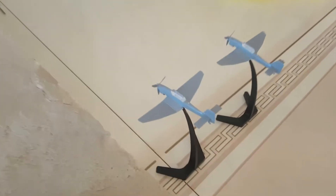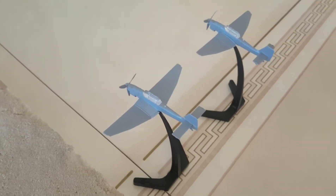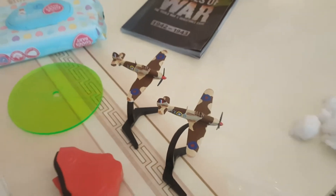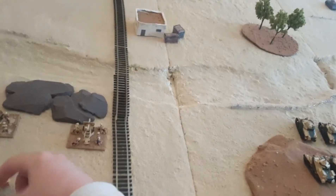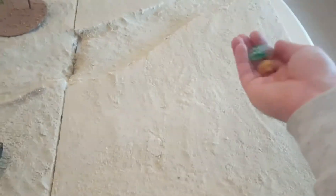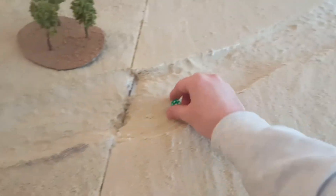In this game the Germans have two Stukas for bombardment, which could really hurt. On the British side we've got two Hurricanes. We'll roll off on camera — the green is German, the yellow is British — to see who goes first. It is the German.